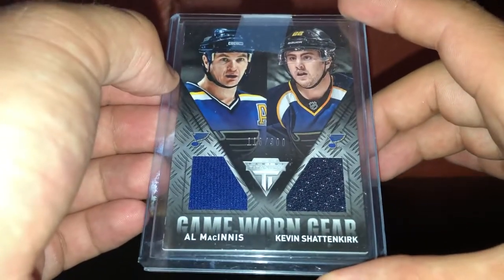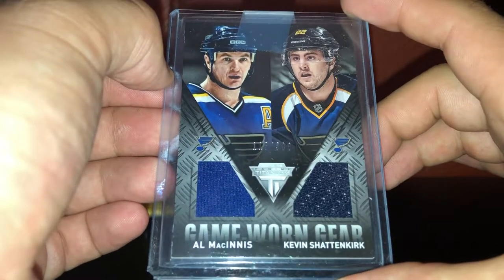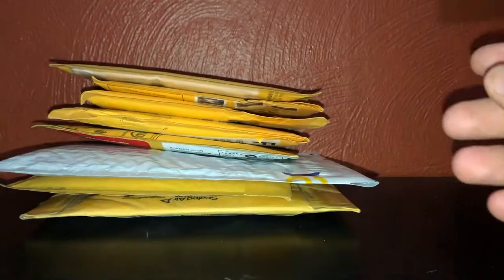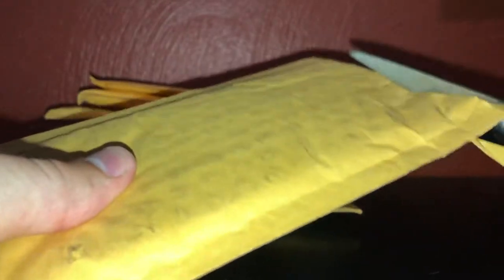The first package is a game-worn gear from Titanium - Al McInnis and Kevin Shattenkirk from 1314 Titanium, out of 300. So there is card number one. I don't know what's in each package except for the last one. The last one's a real nice card. Everything else I have no clue, but I know there's a lot of other nice cards in here as well.